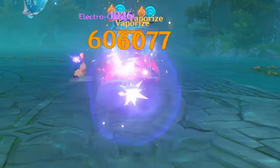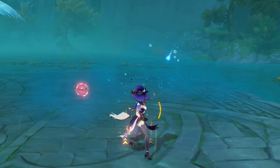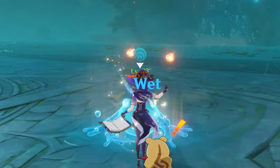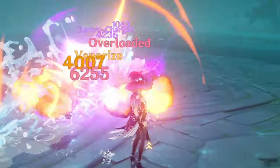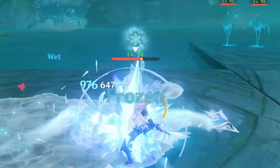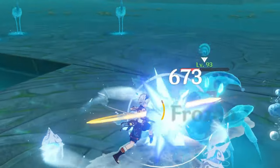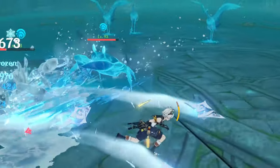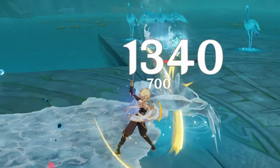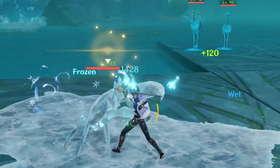I suggest prioritizing birds since they are easy to kill, then tending to whatever spawns on the central tile, and leaving the big dudes for the end to safely avoid their final explosion with a dive without interruption. Since you fight multiple enemies at once, it might be hard to keep track of them all, but once you learn how to deal with every Mimic type and focus on one group at a time, the fight becomes trivial if you prepare accordingly.